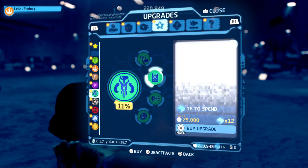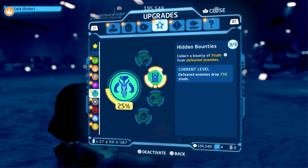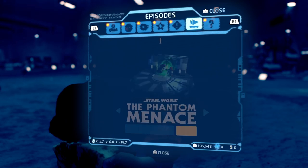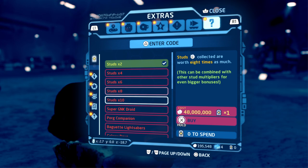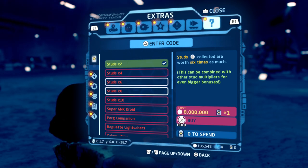You're going to do that three times, so now you get 750 studs per kill. Also, depending on where you are in the game, make sure you buy your times two, four, six, eight, or ten multipliers to get the best results.